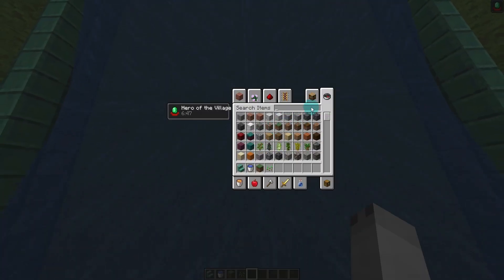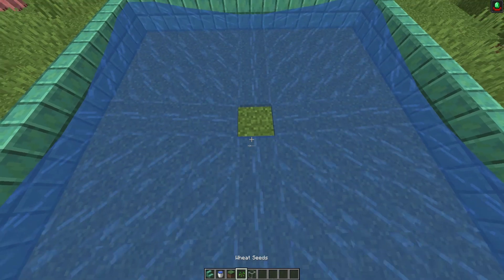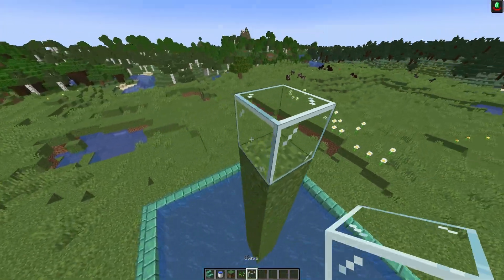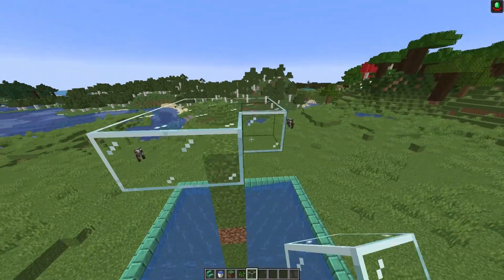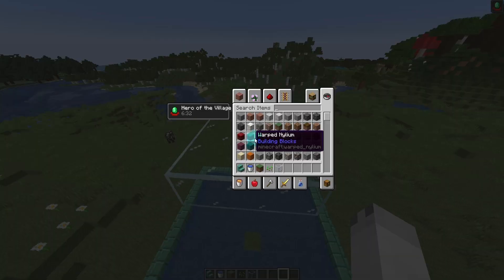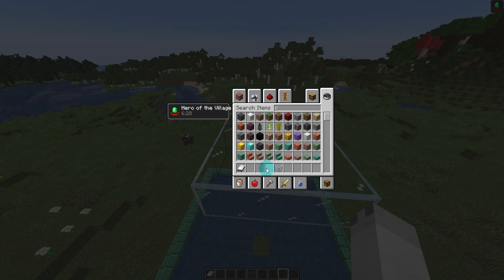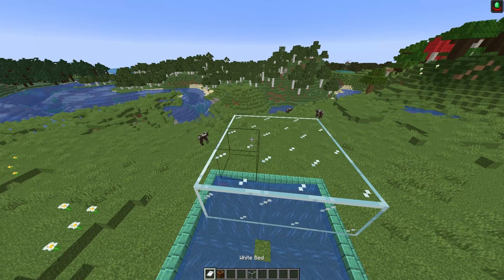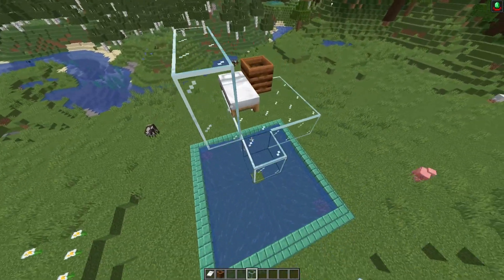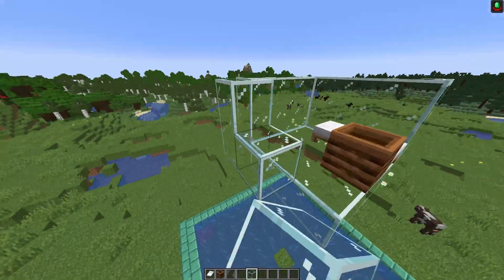We actually want to come seven blocks up. Build a three by three platform like so. In this platform we want to grab out a bed - any color, doesn't matter - as well as some sort of work block. I'm going to be using a composter. Then put walls around this and a roof on top. We don't have to light this up because we are building it out of glass, so mobs cannot spawn in here and kill the villager.